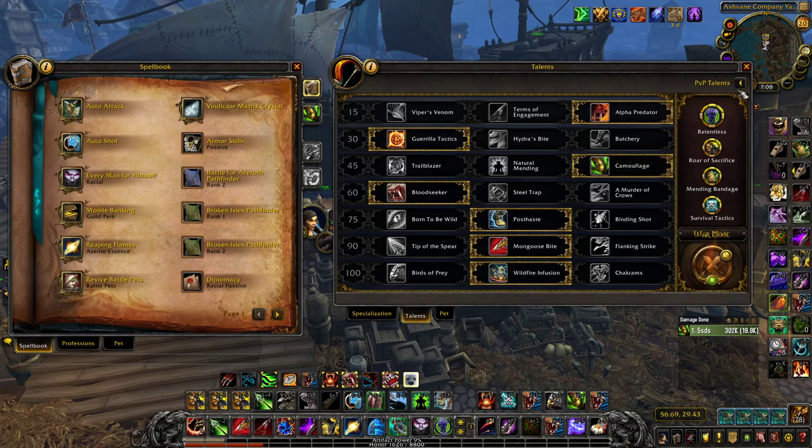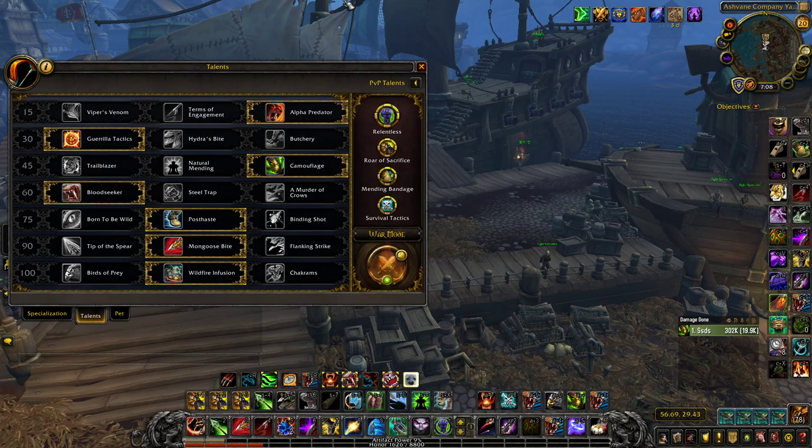Now for the standard talent build. In the first tier, your options are between Vipers Venom and Alpha Predator — Terms of Engagement is completely worthless, never consider it. I prefer Alpha Predator for more on-demand, fluent focus regeneration. Vipers Venom stops you from using focus on one ability every so often, but it does provide a little more burst on a go if you proc it, making Serpent Sting hit from 3-4k up to 11k, or 19k on a crit.